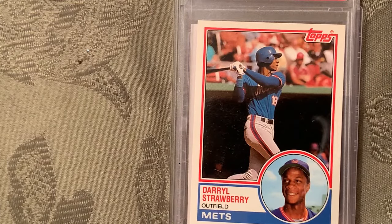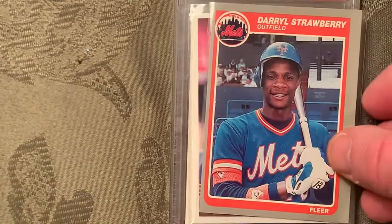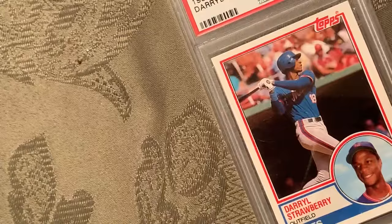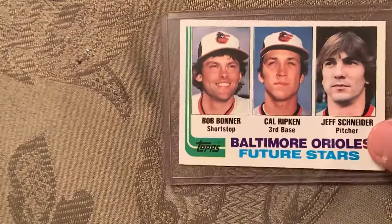I added in the '84 Donruss and Fleer Darryl Strawberry rookies as well, since those are his Fleer and Donruss rookies. There's the Topps Traded in '83. The '84 Topps is further down on the list. At number 12 on the list is the 1982 Topps Cal Ripken Jr. rookie card, number 21.